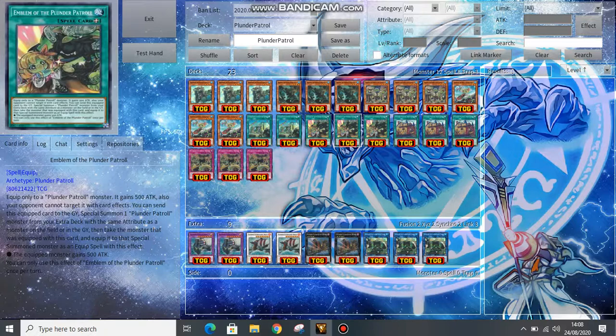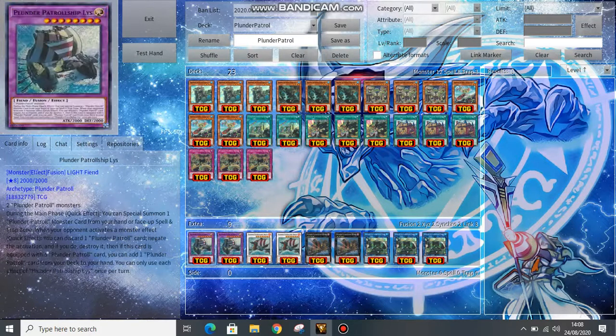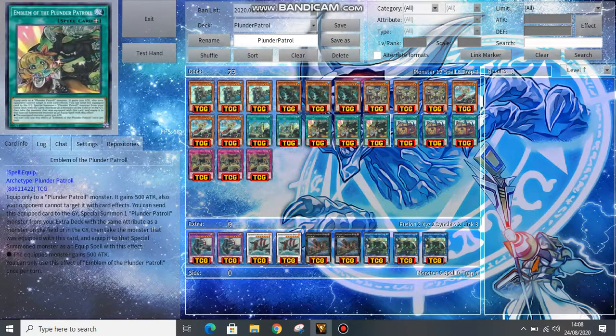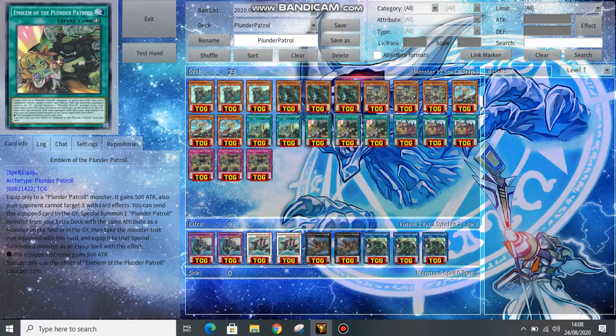Emblem gives the equipped monster 500 ATK and it cannot be targeted by card effects — some degree of protection. What it can also do: you can send the Equip Card to the graveyard in order to tag out your Plunder Patrol into an extra deck monster, and it doesn't have to match a monster your opponent controls — it can be a monster on your field or graveyard. So if you have something like an Ash Blossom in your graveyard, you can just tag it out into Brawn, which is very, very nice.